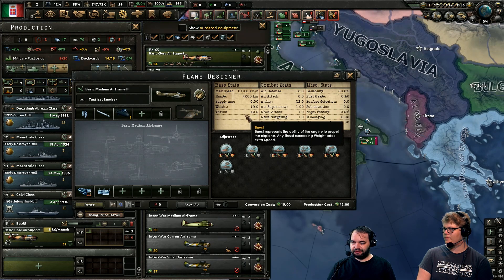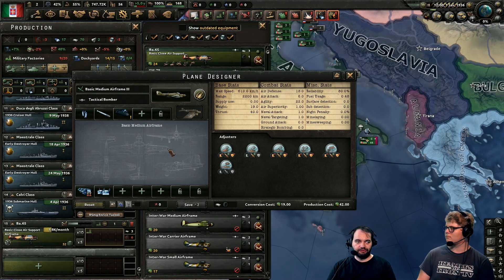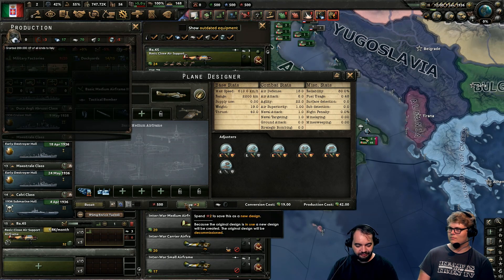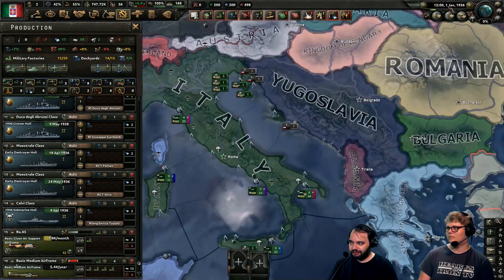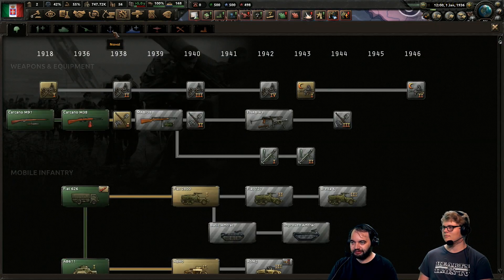There are two new stats: thrust and weight. You need enough thrust created by your engines to actually take off, and all the stuff you put on a plane adds weight. If you have more weight than thrust, the plane can't take off. The way you get these modules is through research, much like with the tank designer.